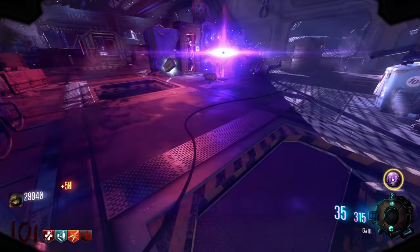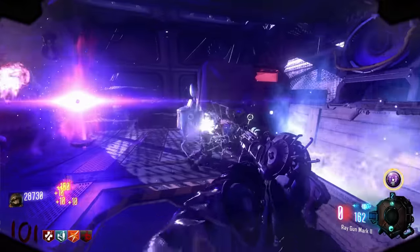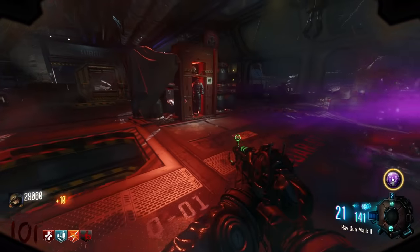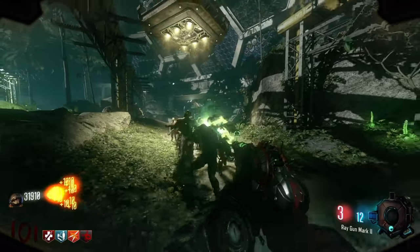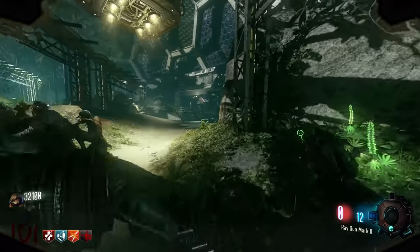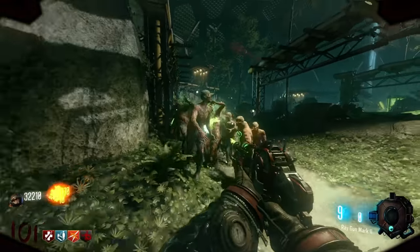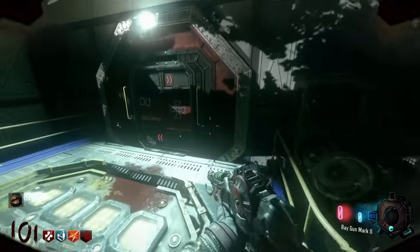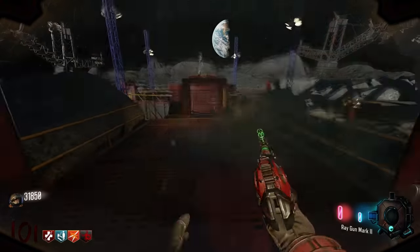A whole mag could not kill one zombie. I think going for headshots with a Mark II is a lot better of an idea — I think it has a really good headshot multiplier. I might be able to go back to Earth and Pack-a-Punch.